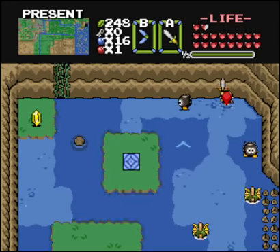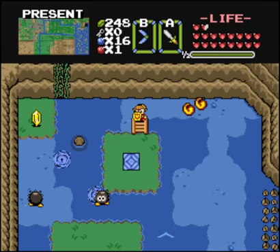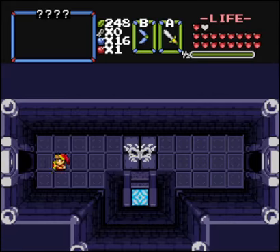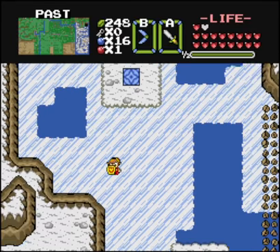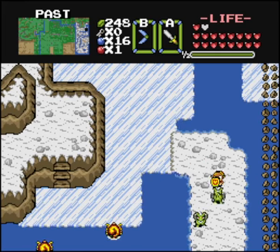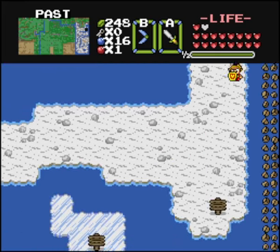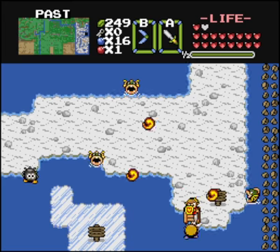Before we get out of here, I'm going to say that this is the Zora theme from Ocarina of Time. And we are going to go to the past. So this is Frozen Land. The ice is really just a slow walk — it's not actually ice. There's no ice tile in the original Zelda.